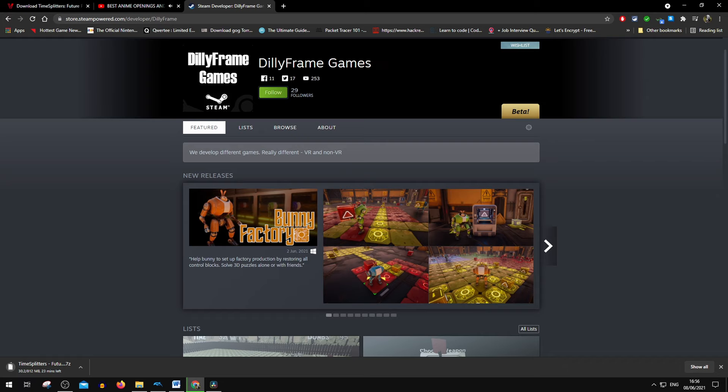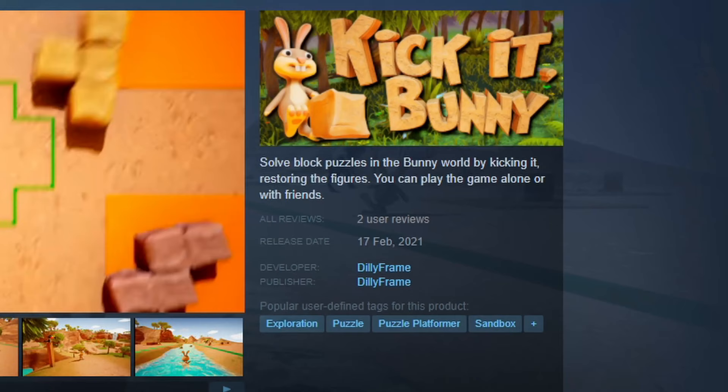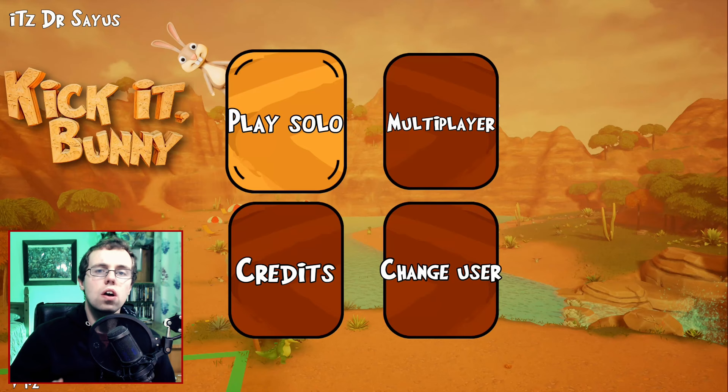Dilly Frame Games have made a lot of bunny games, but quantity should never be placed above quality. At least they have the decency of writing a brief yet honest description of Kick It Bunny: solve block puzzles in the bunny world by kicking it, restoring the figures. You can play the game alone or with friends. Since Dilly Frame Games didn't include any story in the game, I'll not waste anyone's time talking about it.